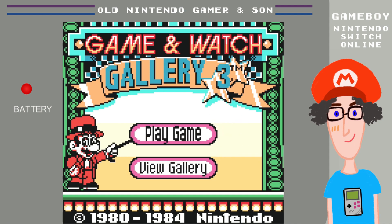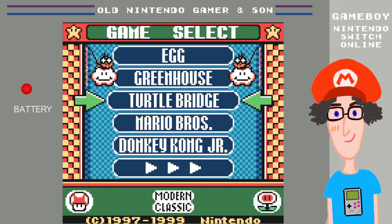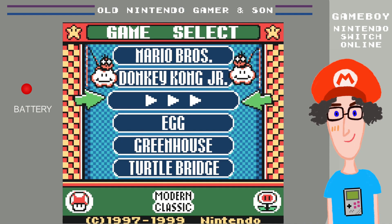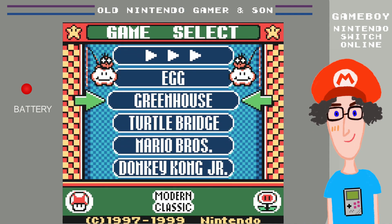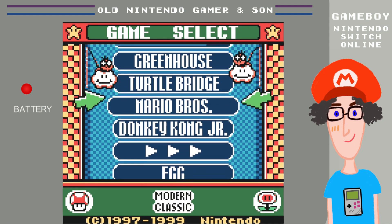Let's press A or start. If you pause the game and turn off the power, you can restart from the exact place you quit — so pausing is your save and quit. Here are the five games: Egg, Greenhouse, Turtle Bridge, Mario Brothers, and Donkey Kong Jr.